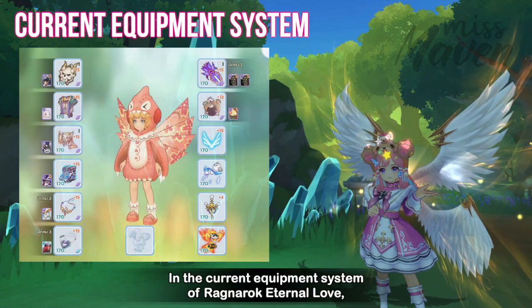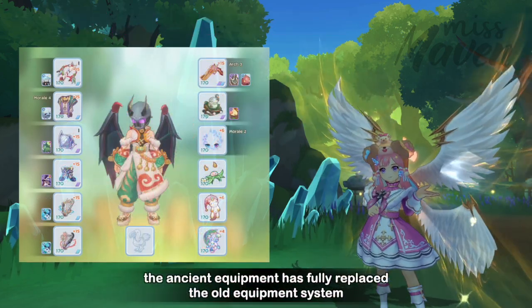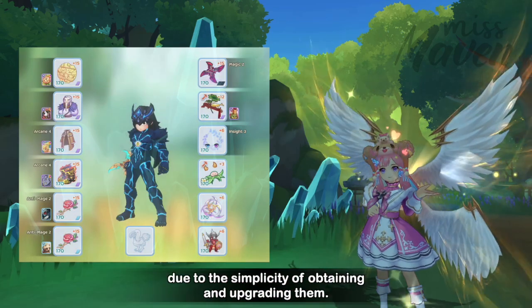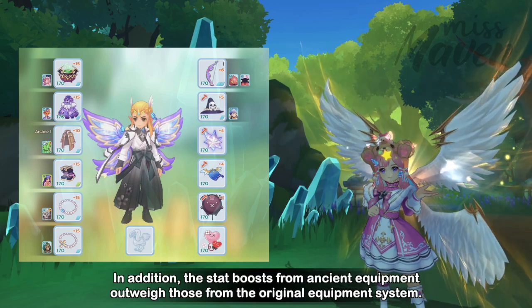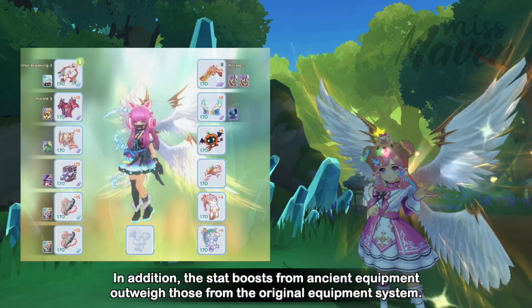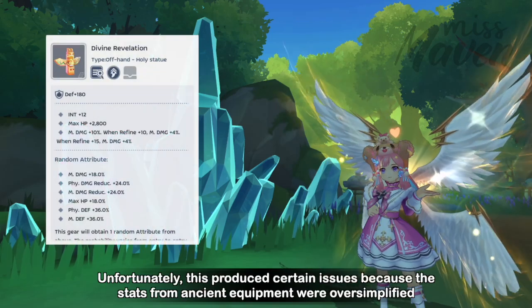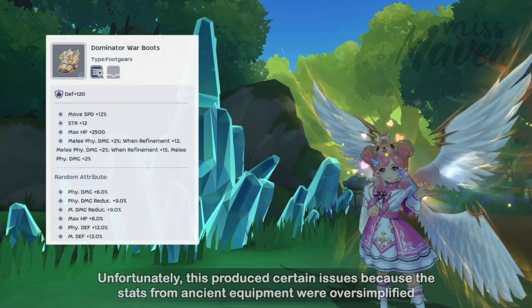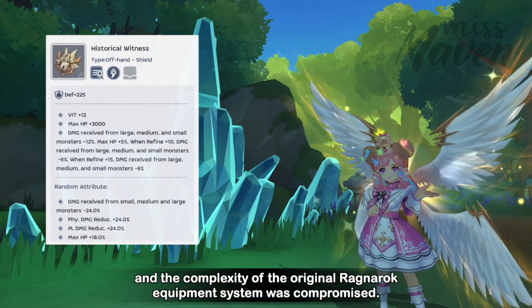In the current Equipment System of Ragnarok Eternal Love, the Ancient Equipment has fully replaced the old Equipment System due to the simplicity of obtaining and upgrading them. In addition, the stat boosts from Ancient Equipment outweigh those from the original Equipment System. Unfortunately, this produced certain issues because the stats from Ancient Equipment were oversimplified and the complexity of the original Ragnarok Equipment System was compromised.